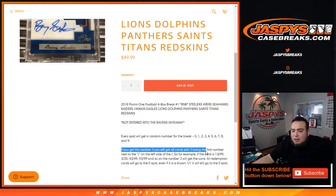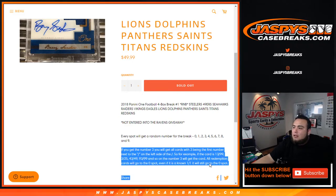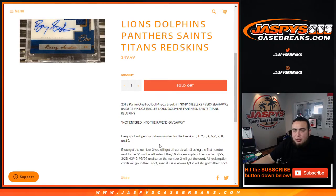As an example, if you get randomized block three, you'll get any card with three being the first number next to the dash on the left side. So for example, if you get 13 out of 99 — zero number hit — for any of these 12 teams listed above, you have a chance to get that card. 13 out of 99 is yours, 3 out of 25 would be yours, 43 out of 49, 93 out of 99, and so on — the number three block would get that card.